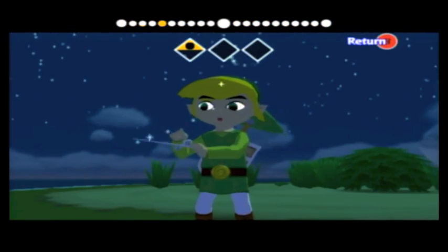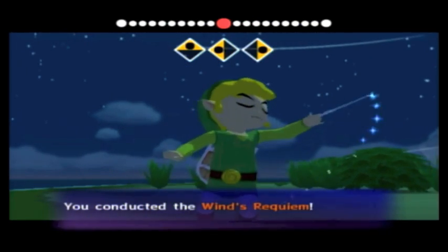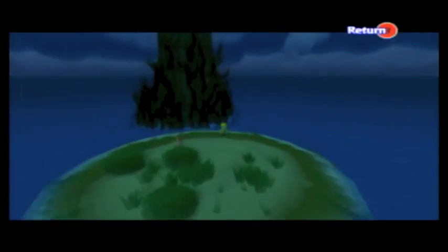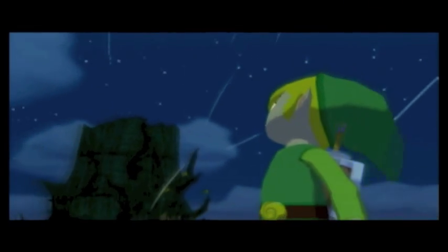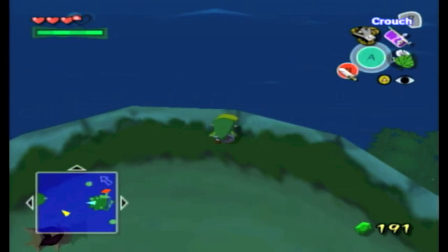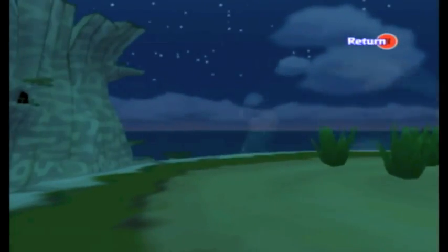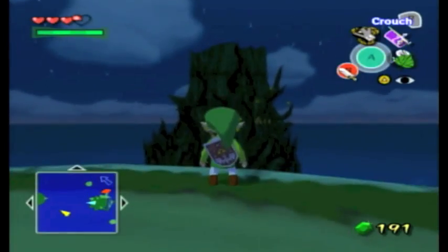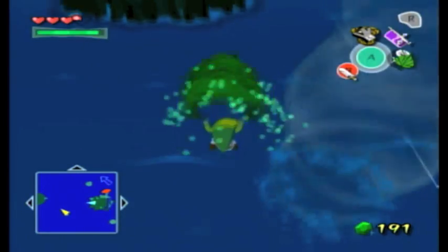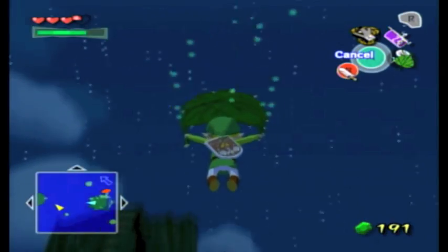First things first — we need to get the wind in the right direction. This time it's to the northwest. All we have to do is wait for that updraft. There it is. Just gotta get across. Here comes... now! Just tilt it up a little. Perfect.